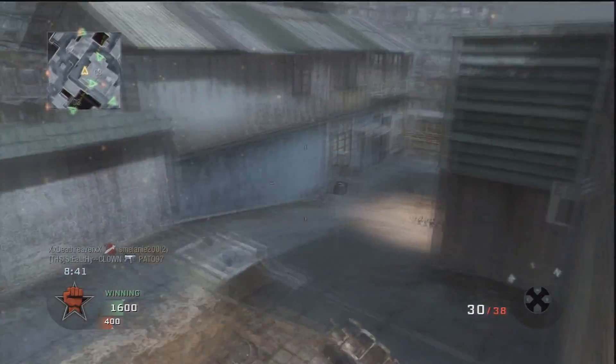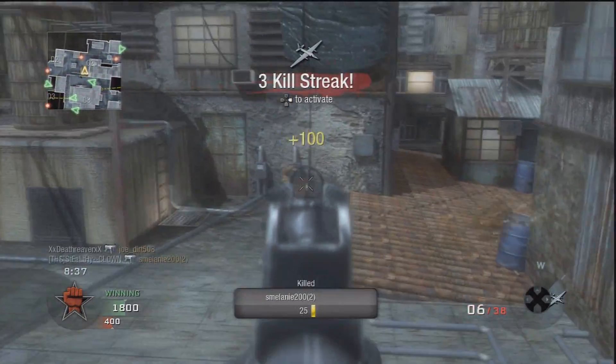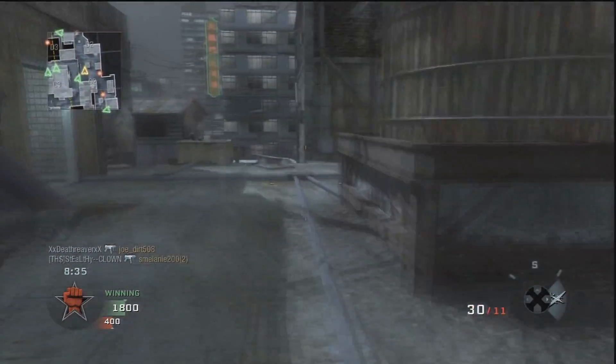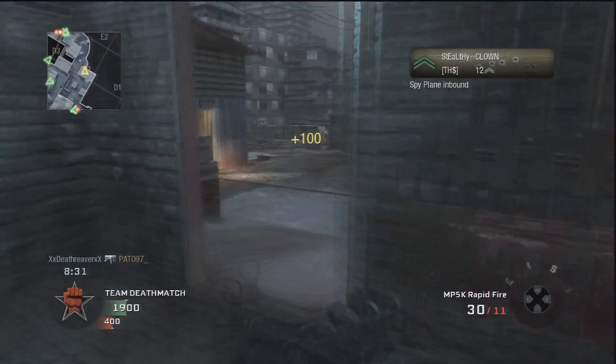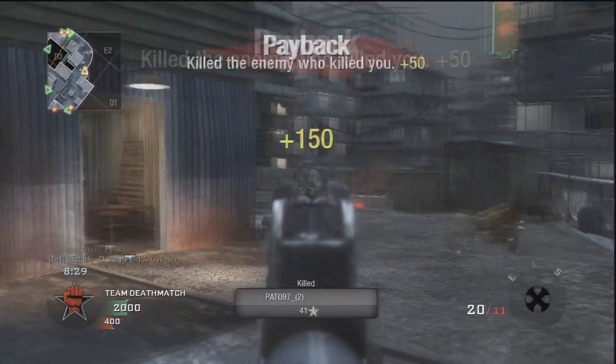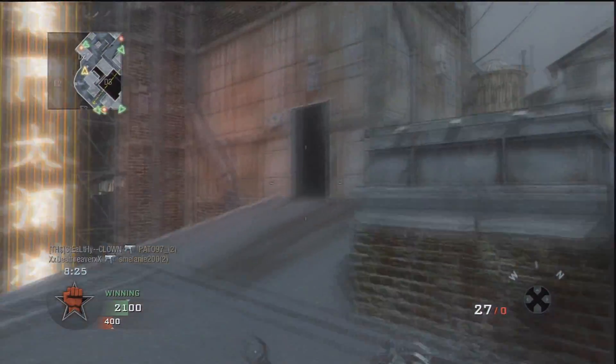I'm using one of my sub accounts. Me and my friend Quesn95, we made these little clown accounts that we mess around on. I went on just to rush with an MP5K. I'm going lightweight, marathon, sleight of hand — which I think is probably the best class for rushing.